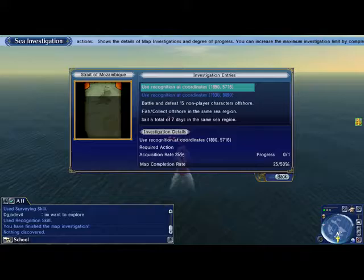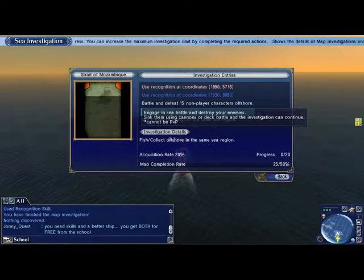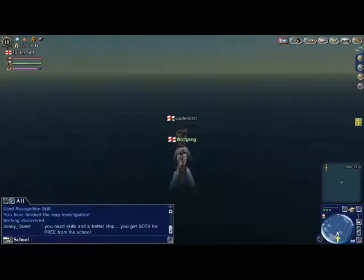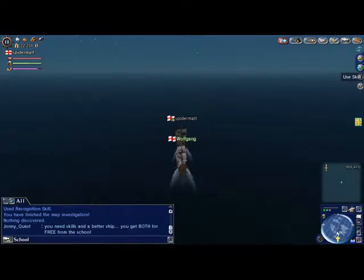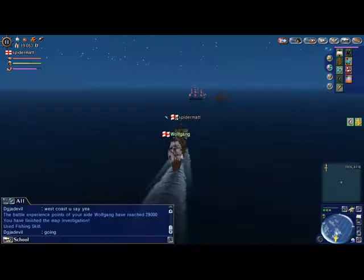Now I'm going to write down the coordinates for my next location: 1890 and 5716. I can also sail 7 days — that's going to happen either way. I can do fishing to get some more points, which I will. I don't like trying to beat the non-player characters offshore because they're all so much bigger than me. So I'll do the fishing and I'll do the coordinates. I'm going to find those coordinates and at the same time pull out my fishing rod — I need 20 of them.